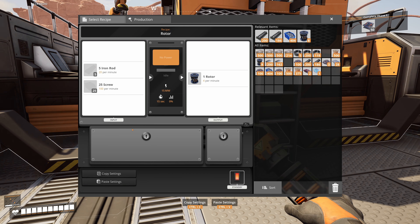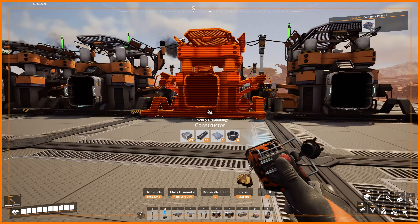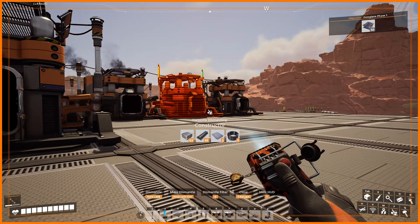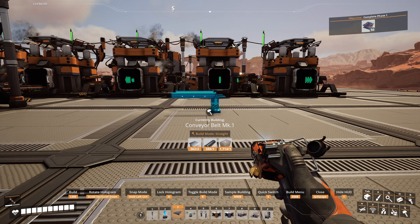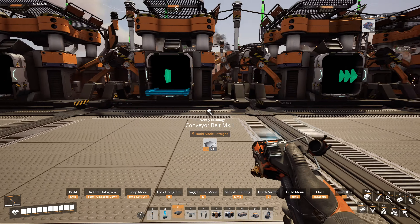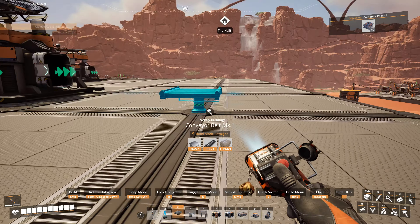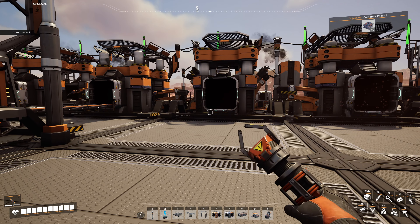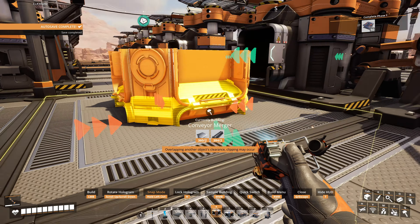These rod constructors are making 15 per minute each, so all three together is 45. How much do I need for the assembler? Grab that assembler and let's see — the rotor recipe wants 20 rods per minute. So 45 is more than okay. We've got five screw constructors — that should be 200 screws. And we should be getting 45 rods, which should equal enough to do two assemblers and make eight rotors per minute.